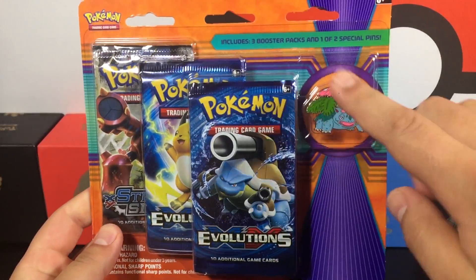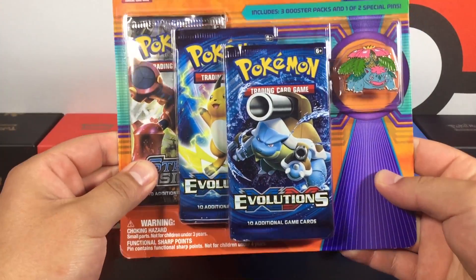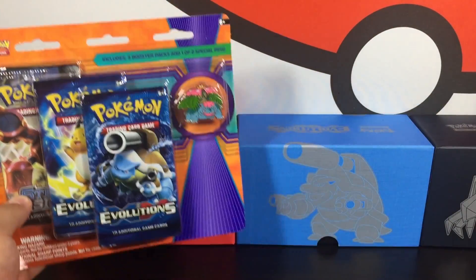The first item is going to be this Venusaur pin blister pack. It has two XY Evolution packs in it and a Steam Siege booster pack. If you want to see this one, go ahead and mark it down in the comments right now.